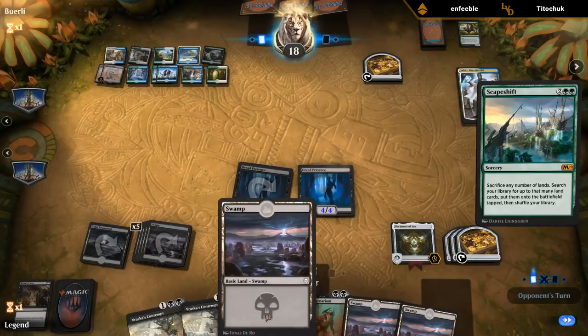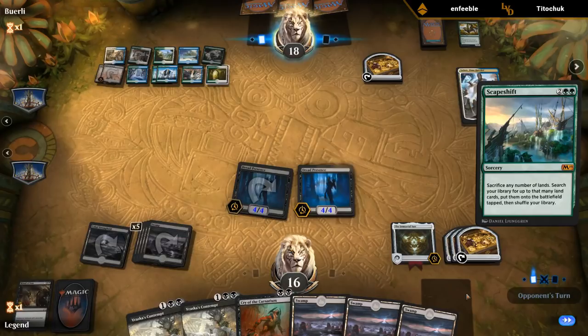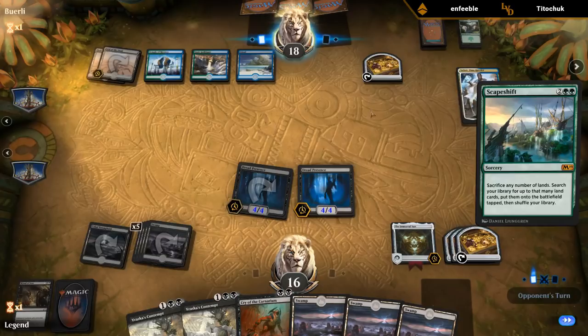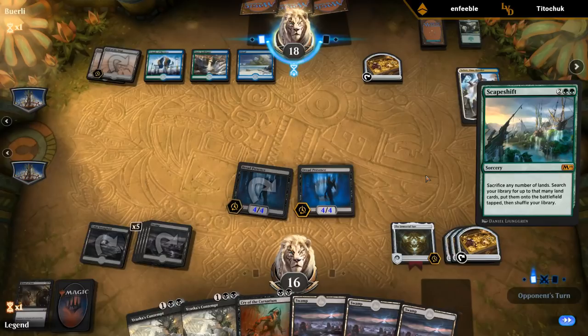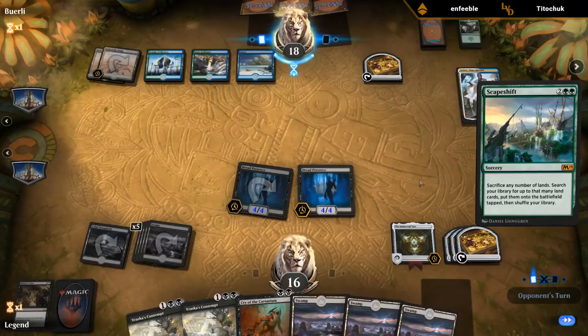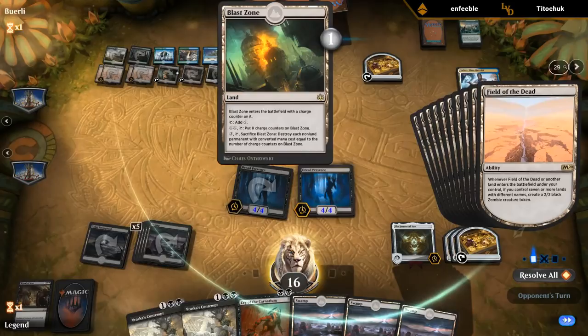Opponent plays Escape Shift — that's fine. We should be able to find an answer soon enough here. With all these extra draw steps — an extra draw from Immortal Sun and two extra draws from Dread Presence — we've got four Acquisitions in the deck, and in the meantime the Sweepers keep us alive. In this treasure format, the Scapeshift deck could normally run away, but now we get free ramp from treasures to keep pace with the opponent.